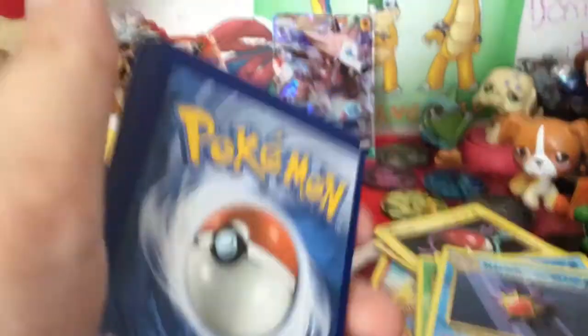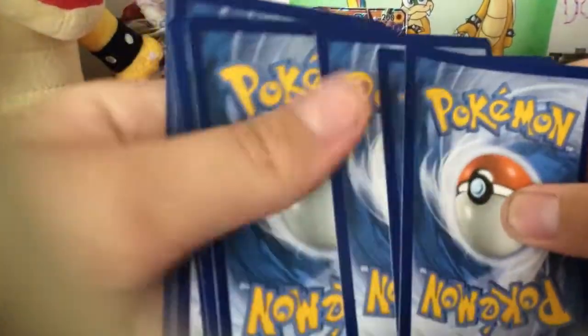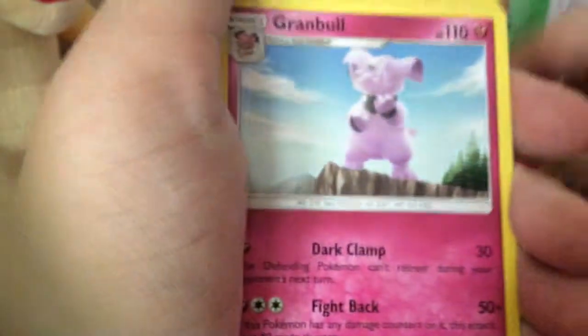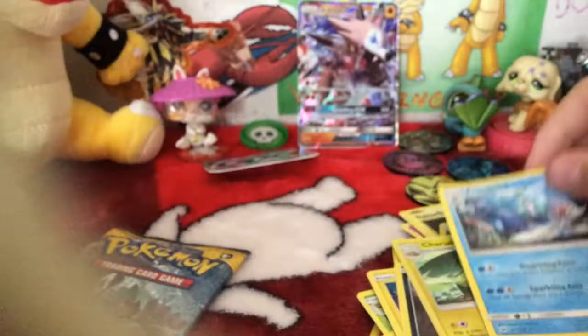Let's go take that card this time — 1, 2, 3, 4. So we got Fighting Energy, Lilia with Nebby in the bag, Metapod, Grambol, Dupider, Poliwag, Paris, Chinchou, a little bit of Tata, Charjabug, and regular Rare.